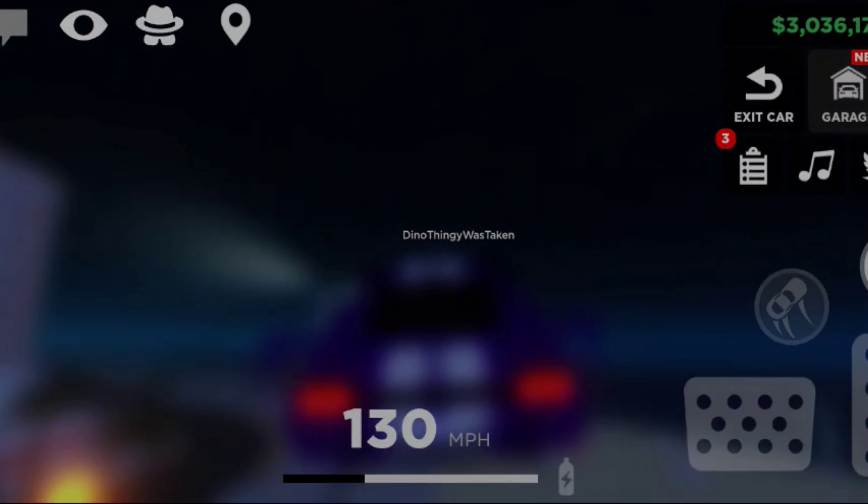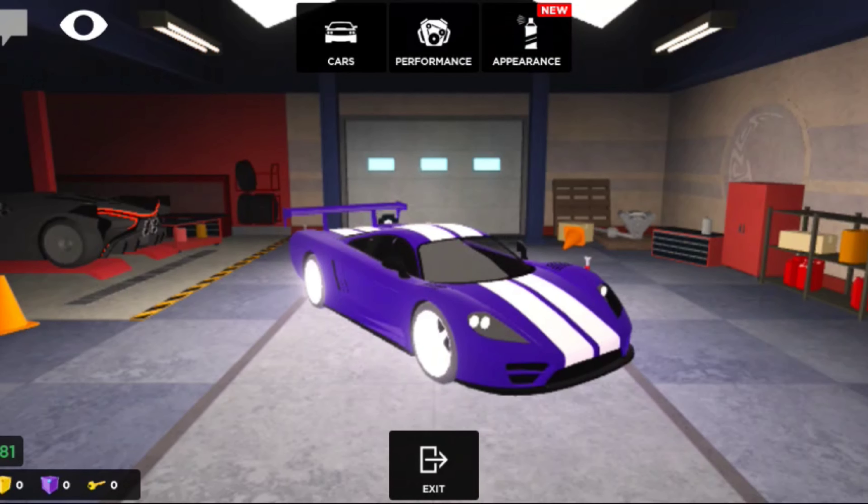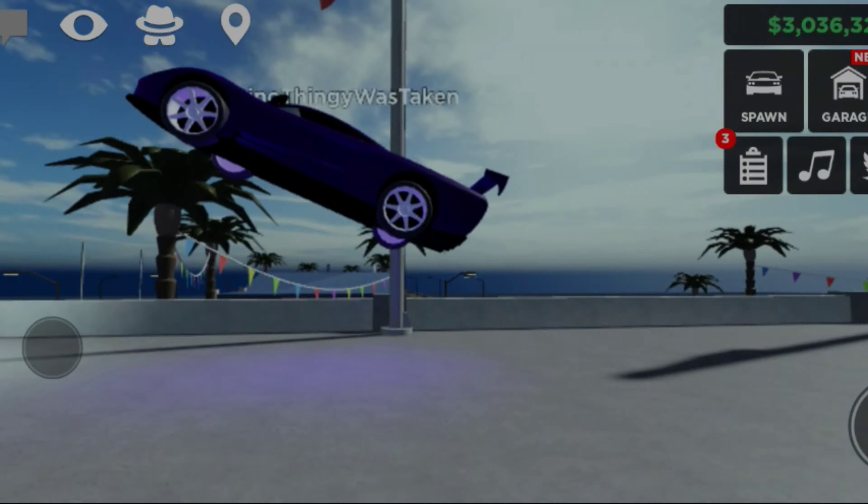You can simply float in the air when you press garage while mid-air. You cannot see this effect yourself, but other people can see it.